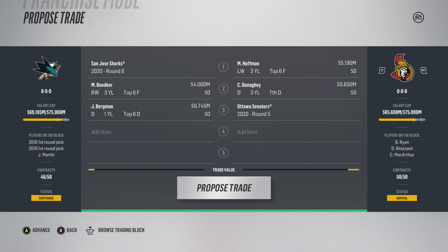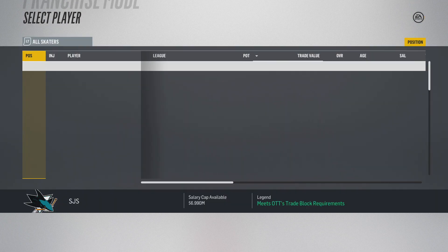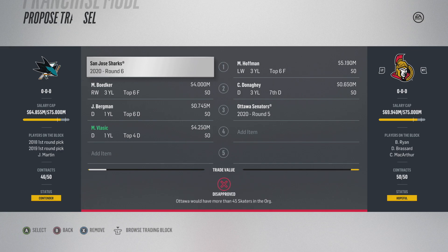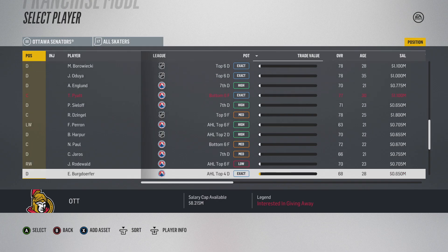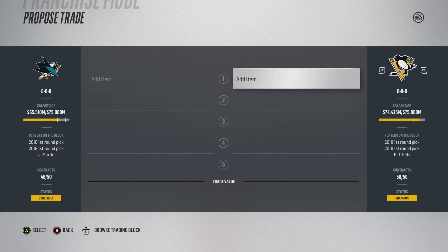Trade rejected. The trade value is pretty different, so in order to get Hoffman on the San Jose Sharks I'm going to have to add some players. I'll just add Vlasic to boost the trade value and add some random player on Ottawa — essentially all I want to do is get Hoffman onto San Jose. At this point the trade's not going through the normal way, but I still need Hoffman for the second trade, so we'll force it through. Hoffman's now on San Jose.